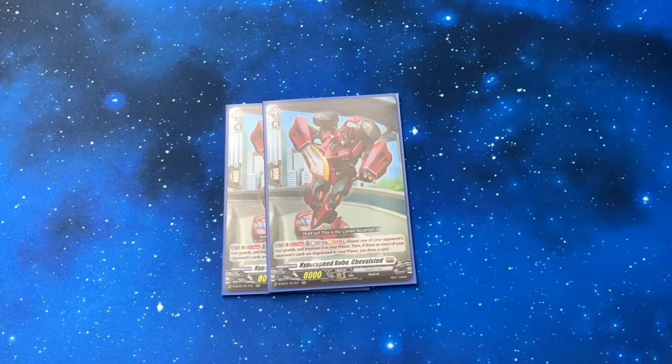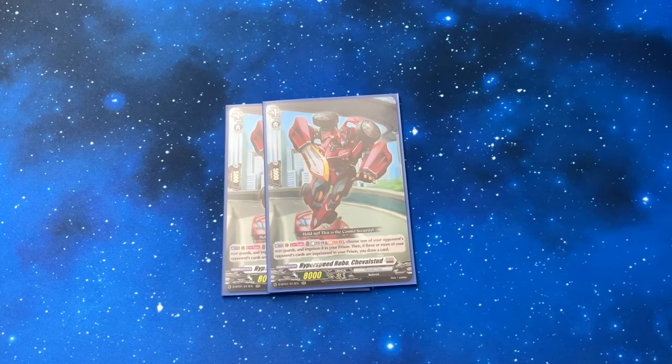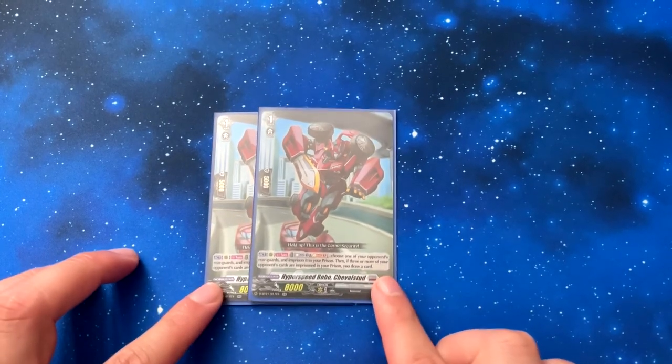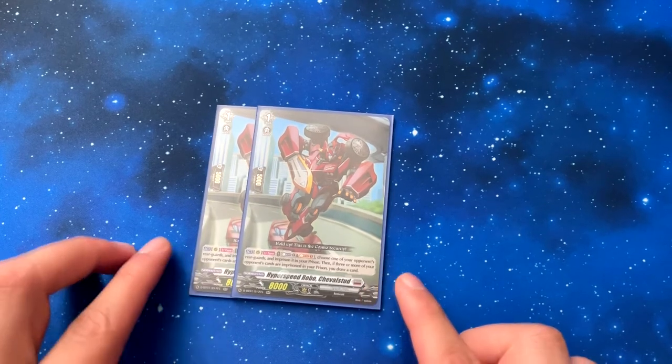And we've got two Hyperspeed Robo Shovel Stud — when placed on rear guard, counter blast and soul blast: choose one of your opponent's rear guards and imprison it in your prison. Then if there are three or more opponent cards in your prison, you draw a card. You kind of want to do at least two imprisonments first and then use this one to get the additional draw. It's a cool-looking card.